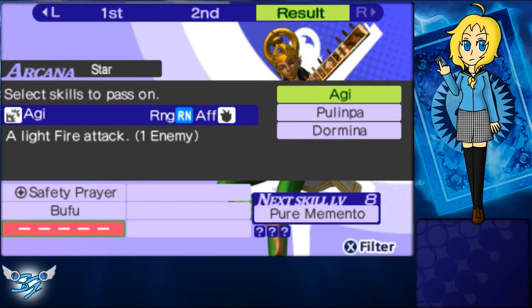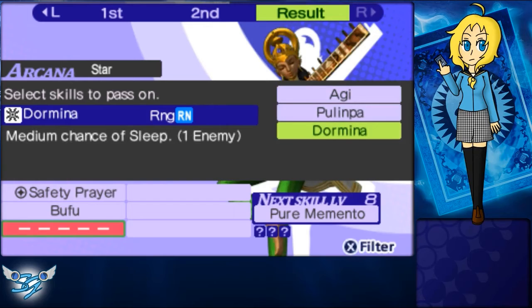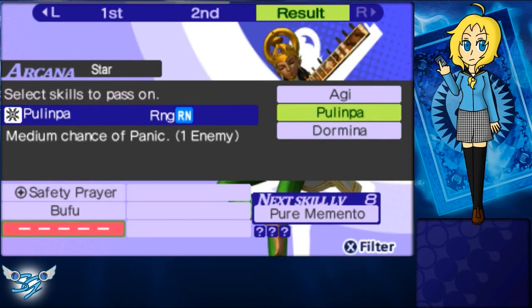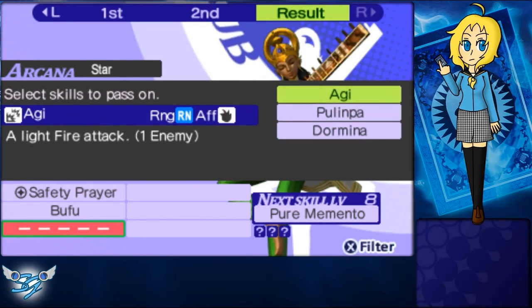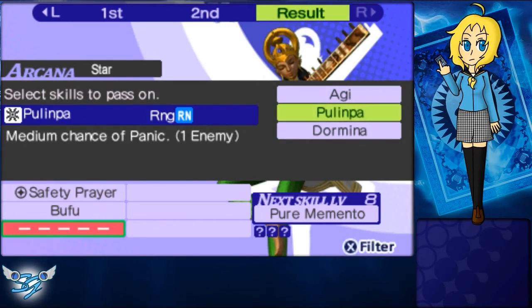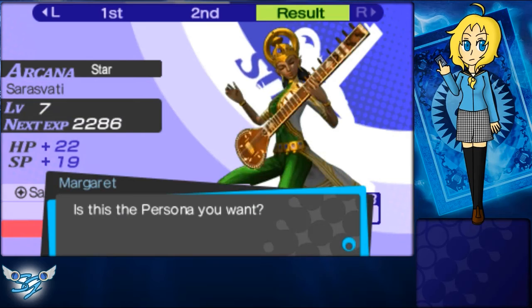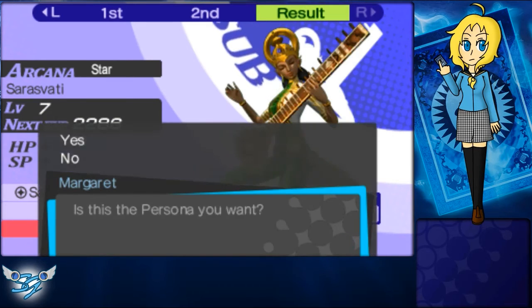Holy shit, this is the best thing ever. I am so hyped right now! We're gonna attach an Agi onto you, because I don't really like using status effects. The only ones I think I might keep on any of my guys are poison and paralysis. Panic I don't like — sleep, eh. So let's go with Agi. Is this the persona you want? Yes.